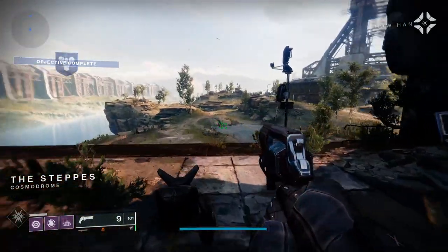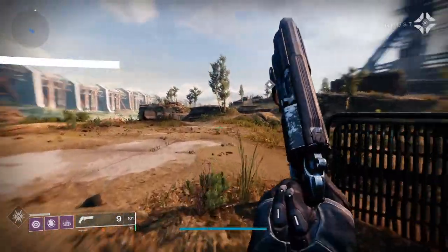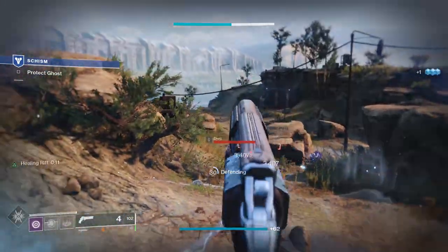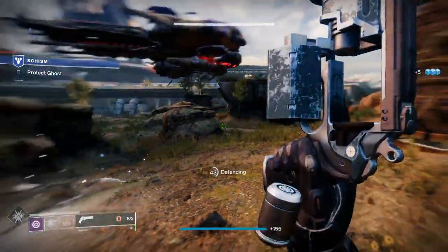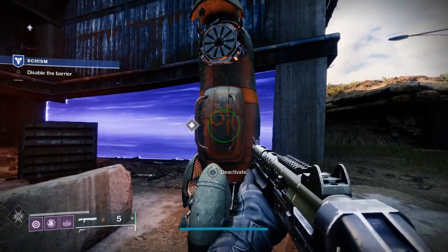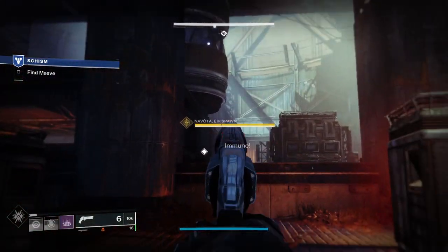As you make your way to the end and meet Shaxx, he'll give you the first mission called Schism. Follow Shaw's signal using the marker on screen, go there and defend the source — one of the main mechanics where you defend something while your Ghost hacks it open. Inspect the power unit, get the access codes, kill the Fallen, disable the barrier, and try to find Mave. In the Cosmodrome you'll encounter some powerful Hive, and there's a sad end for one of Shaw's fireteam.